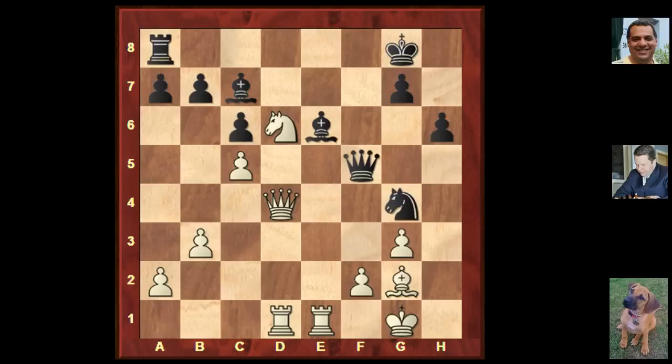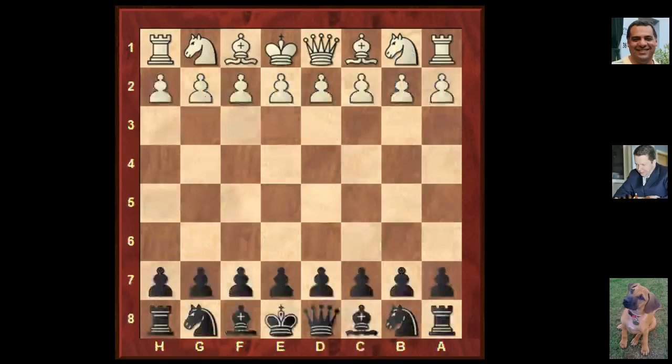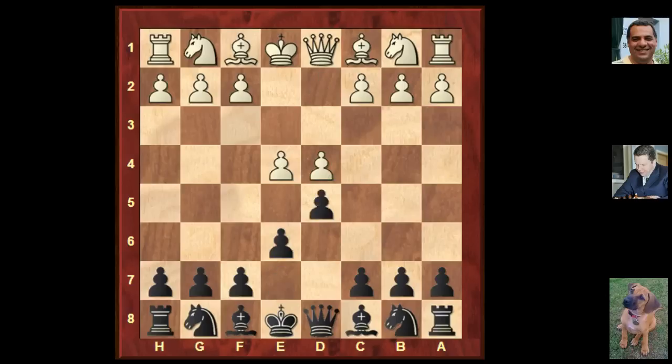In round two, Nigel Short was playing Black against Ismael Teran Alvarez, rated 2399 — a lot higher than the first round opponent. Nigel plays the French defense: E6, and after D4, D5, Nc3, we see the classical Nf6 — an invitation to close the center, which White accepts. Bishop G5 is the main alternative.